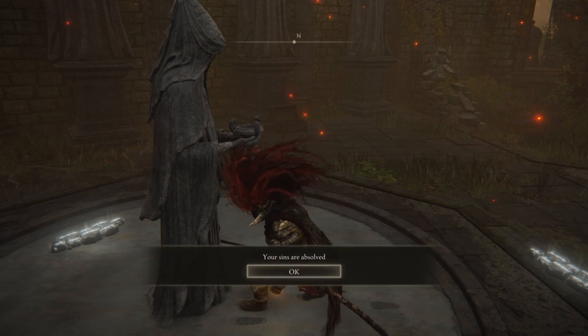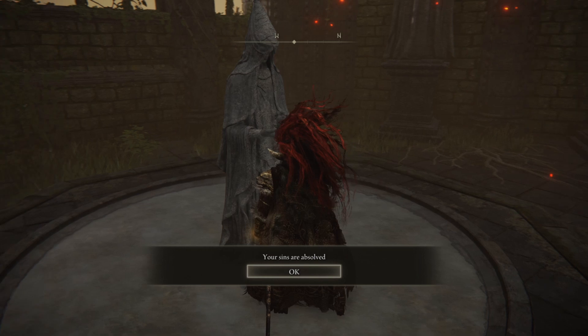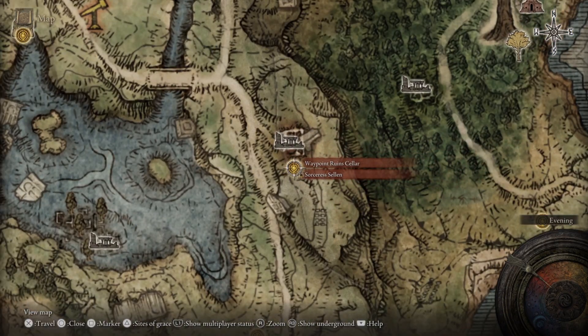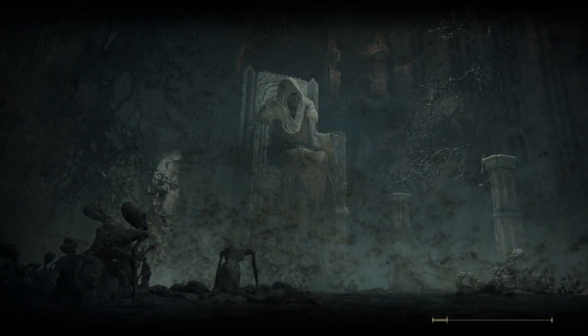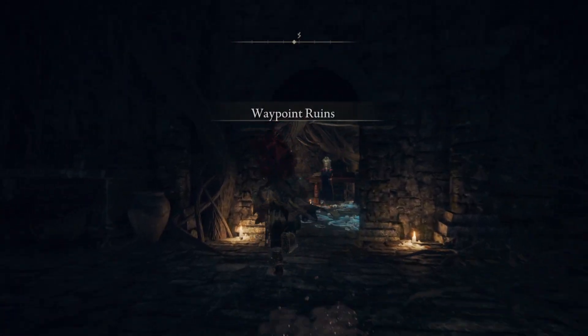Once the action is completed, the NPC I just killed in the example will be revived. Now let's travel back to the Waypoint Ruined Cellar. As you can see, the NPC I just killed to make the example is revived again after using the item.